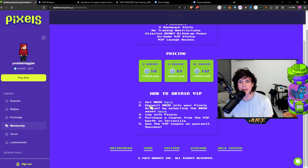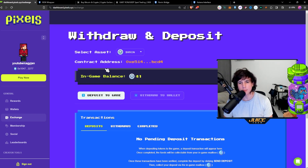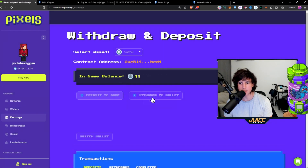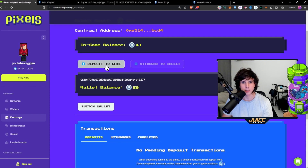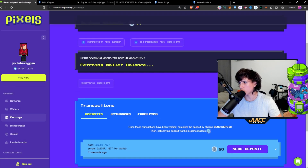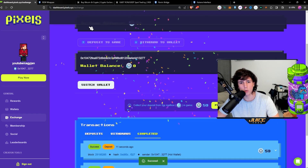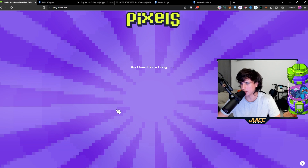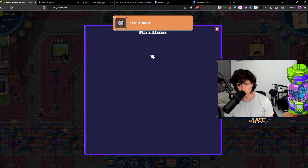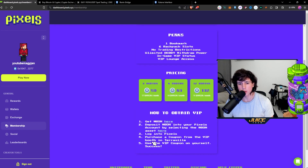Go to the dashboard and select 'deposit wRON into your Pixels account' by selecting the wRON asset. Select your Ronin wallet, fetch the balance, go max, and submit the transaction. Once the transaction is confirmed, hit 'send deposit' so it lands inside the game. Then go into the game, go to your mail, and collect the wRON. You can verify it in your dashboard — in my case I now have 91 wRON in-game.